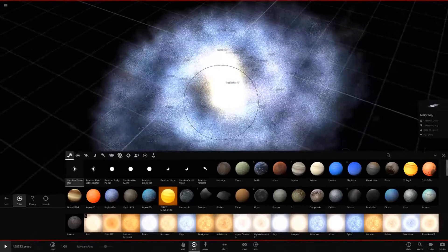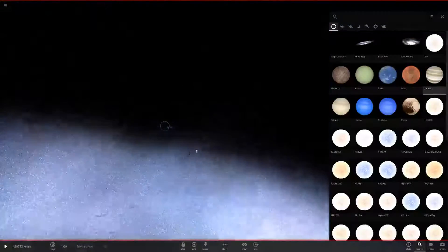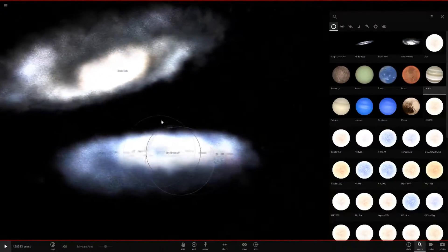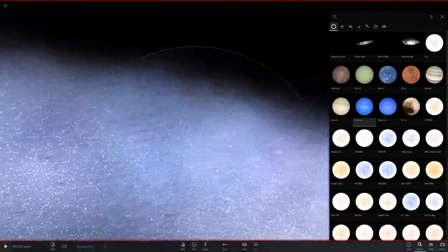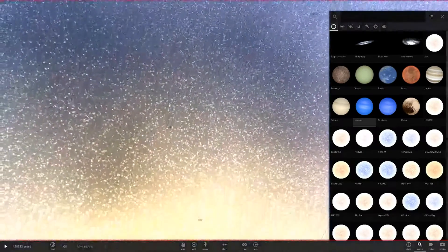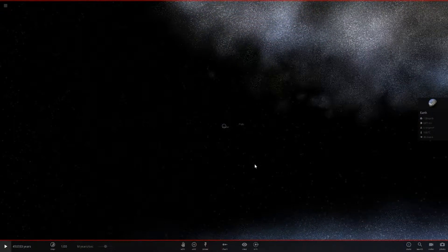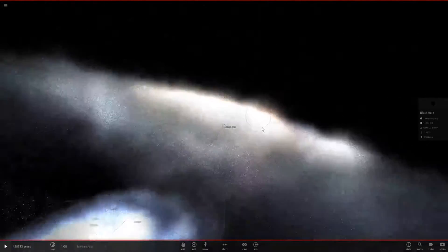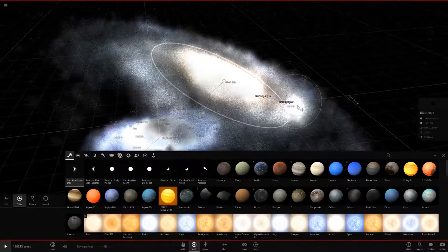We'll add more stars in. Wait - I think I saw Jupiter out here, outside the Milky Way! Why are the planets spawned out there? Just pretend they're rogue planets ejected from their system. All the planets are here - Uranus, all of them - they've just decided they want to leave the Milky Way. Anyway, that should be enough stars as an example. Let's add some into the Andromeda galaxy as well.